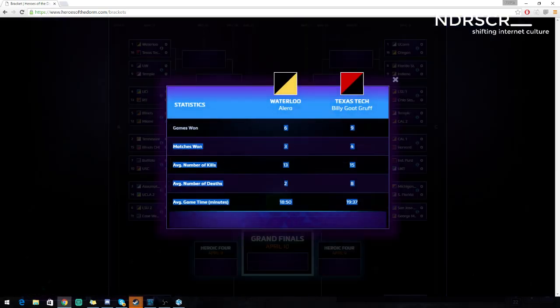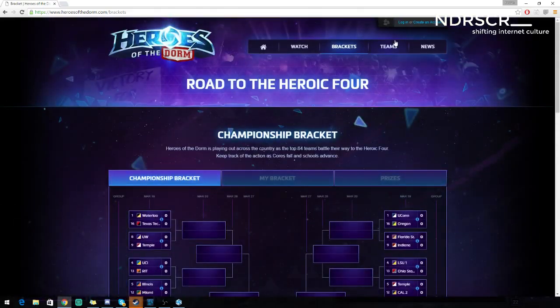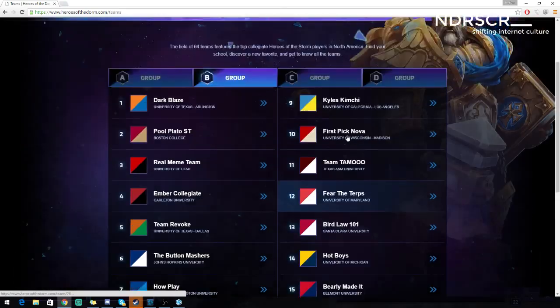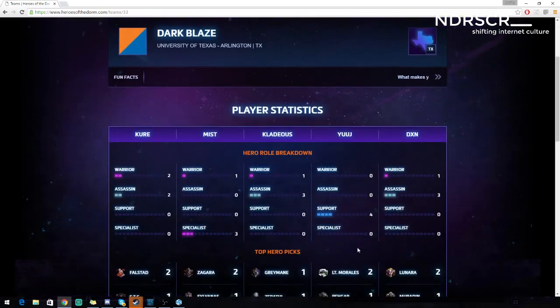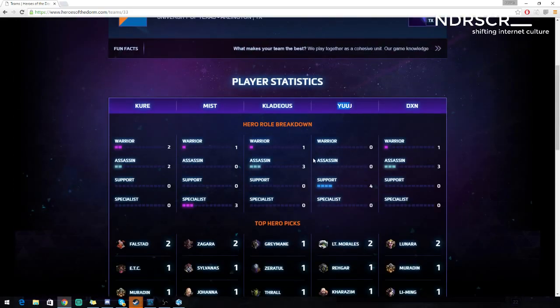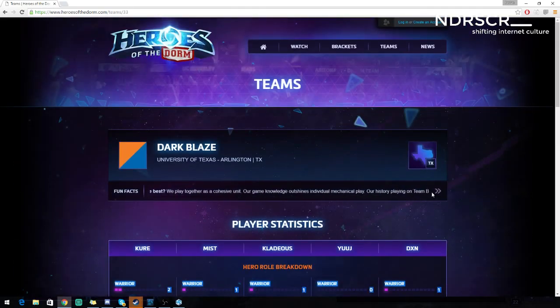There are about 64 teams entering, split into four group divisions each housing 16 teams. You can read about the teams in the team tab. For example, clicking on Dark Blaze shows you what heroes they played most, map statistics, what each individual player plays — all that stuff — plus some side notes about the team and what college they're from. Pretty fun stuff.